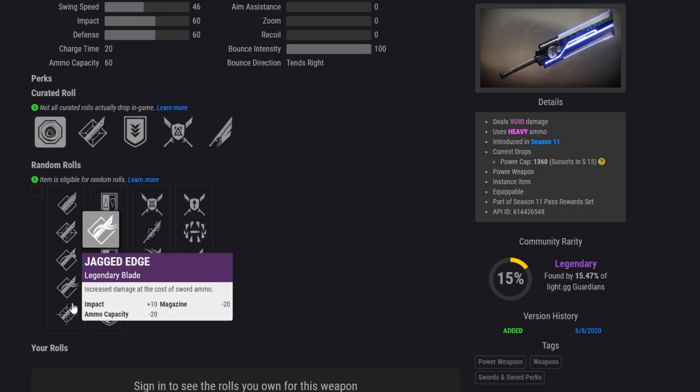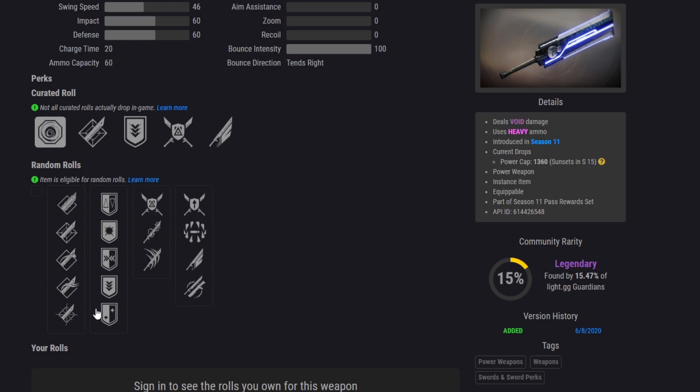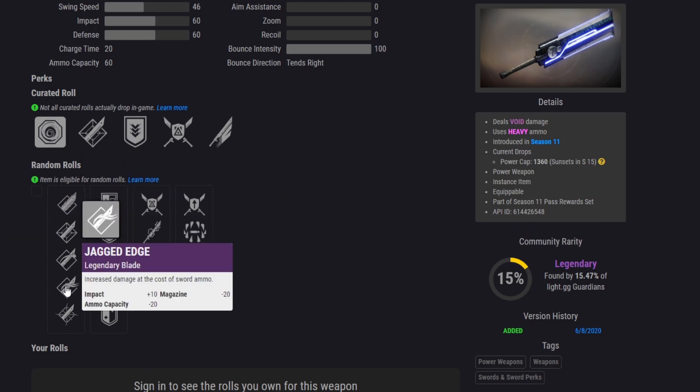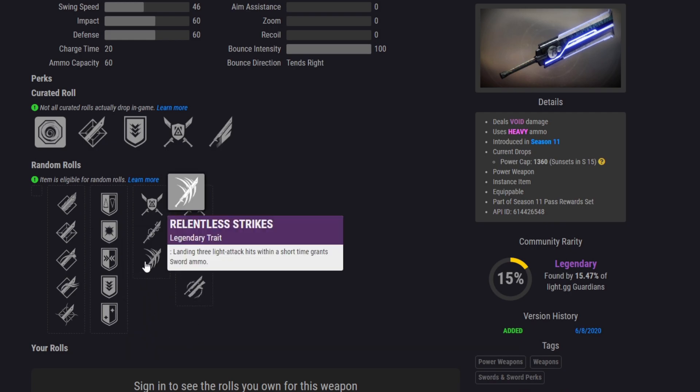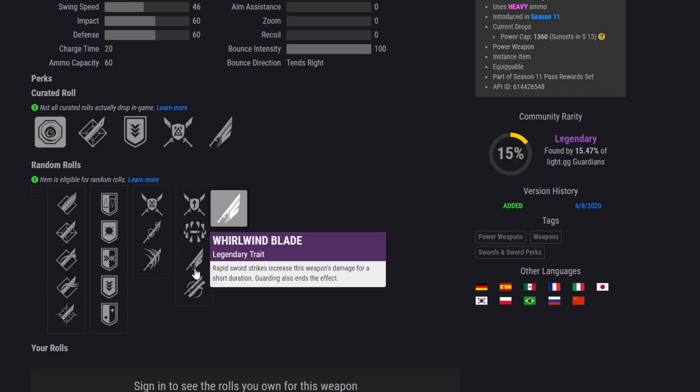The rolls you're going to want to be looking for to make this thing insanely good: Jagged Edge, which increases the impact by 10 — it reduces your ammo capacity a little bit, but having that damage is going to be very nice on a sword. Swordmaster's Guard gives you plus 10 charge rate so you can use your power attack more often. Then you want Relentless Strike, so landing 3 light attack hits with the sword grants some sword ammo. And finally, for the final perk, Whirlwind Blade — rapid sword strikes increase the weapon damage for a short duration.